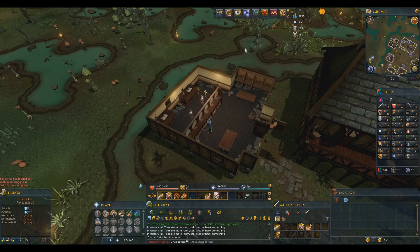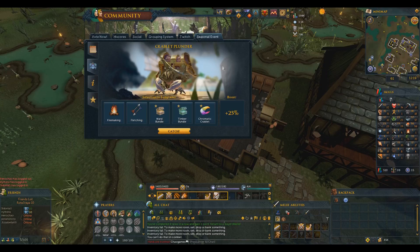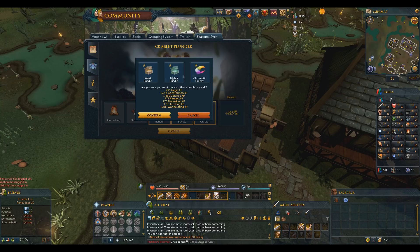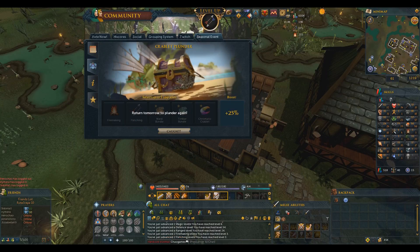Another thing that helped me get a lot of experience right now is the seasonal event that's going on, which is Crabblood Plunder. In this one you can actually get a lot of XP in some skills just by choosing some and getting the XP boost. That's a nice list and I will definitely level up some stuff.